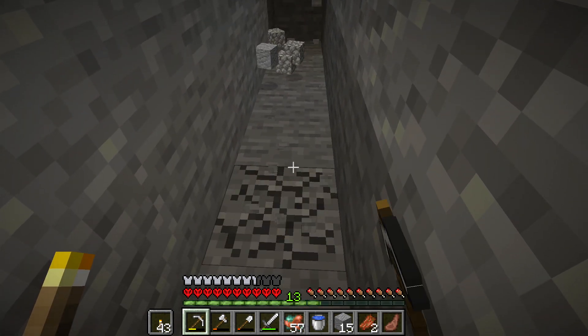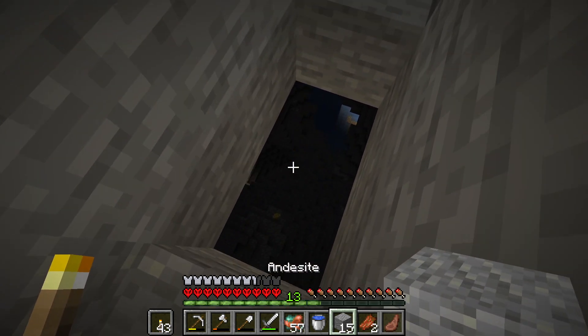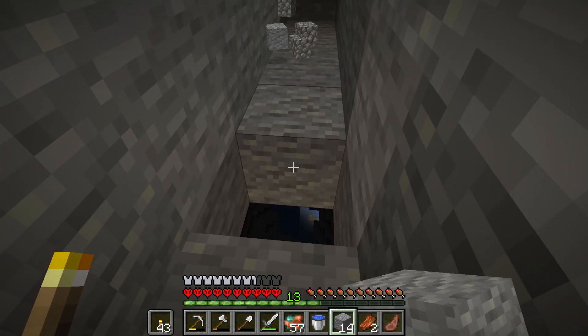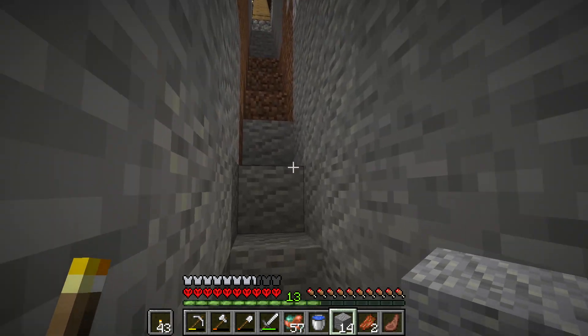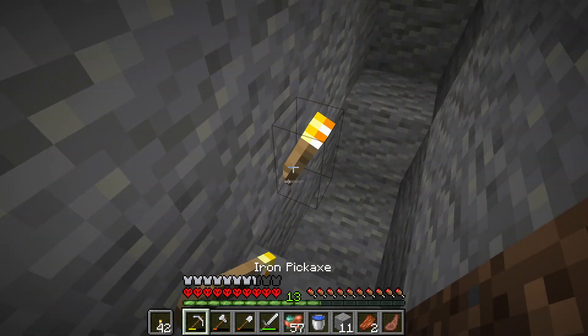I'm just going along digging and suddenly I can no longer go down — there is a big cave. That made me sad, because I was making a staircase longer. How can I make a staircase longer if there is a big cave?